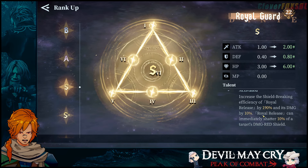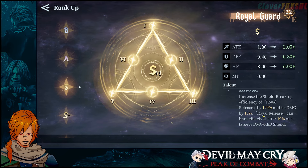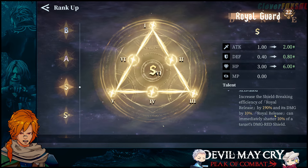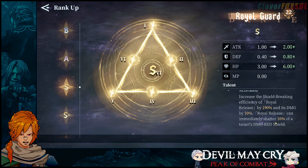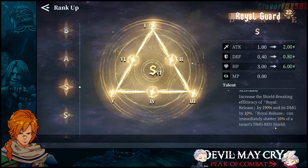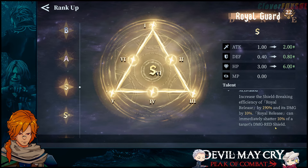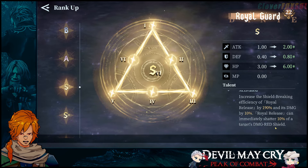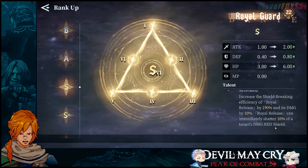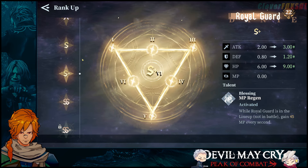Meaning that Royal Guard, yes, when you first pull him, he is actually the best shield breaking character for the red shields. With Royal Release, this immediately shatters 10% of a target's damaged red shield. That 10% — unlike any other character that goes ahead and destroys shields — he's already immediately taken 10% off before the 190% shield efficiency comes in. Every time he does a Royal Release, that's 10% coming off, and that actually grows.